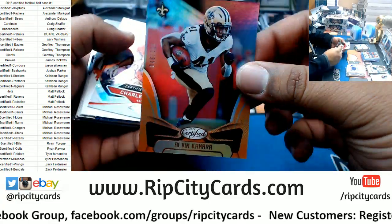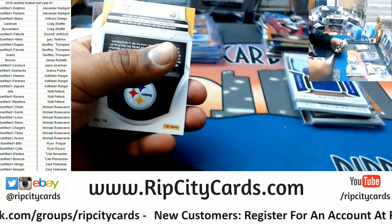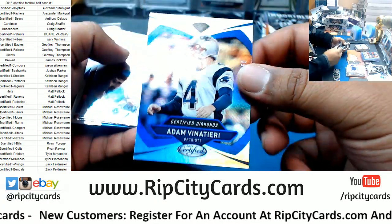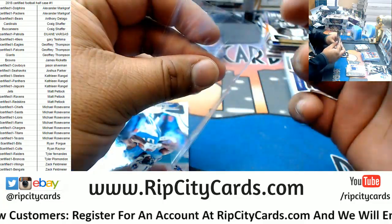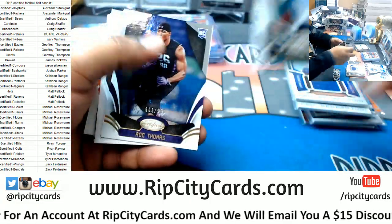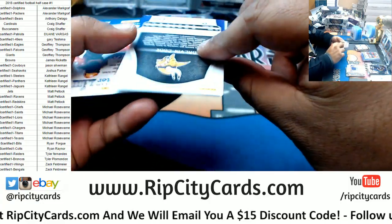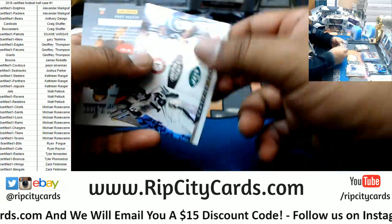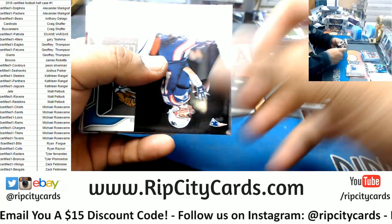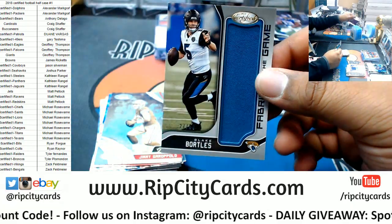For the Saints, Alvin Kamara 225. Rod Woodson of the Steelers to 999. Adam Vinatieri to 50 for the Patriots. We have Roc Thomas rookie Vikings 999. Dalvin Cook of the Vikings to 499. RPA should be in this stack — it averages about one per box, not guaranteed, but been averaging about one per box. Blake Bortles to 99 Jaguars. Jimmy G gold team for the Niners — these gold team cards are so nice.